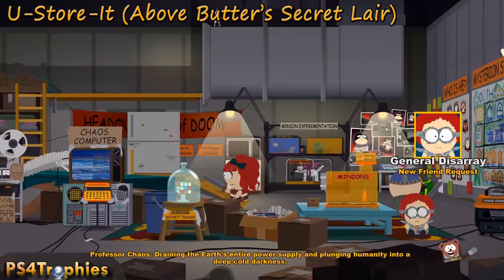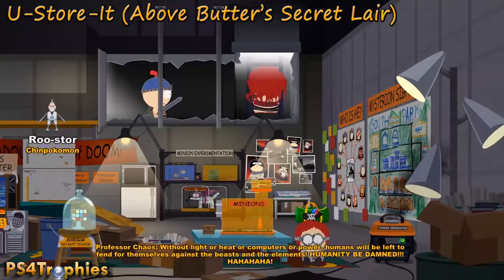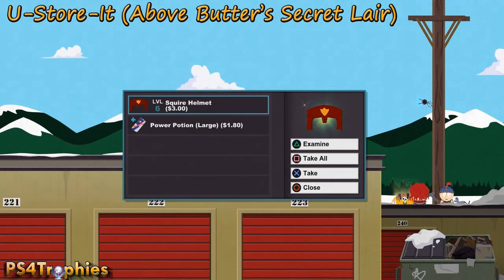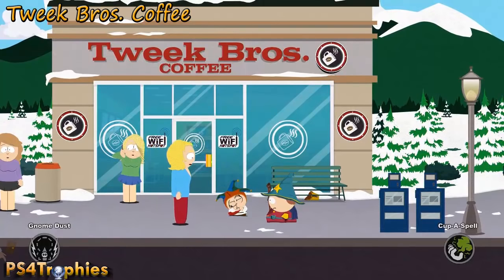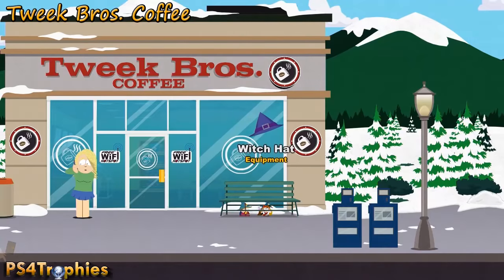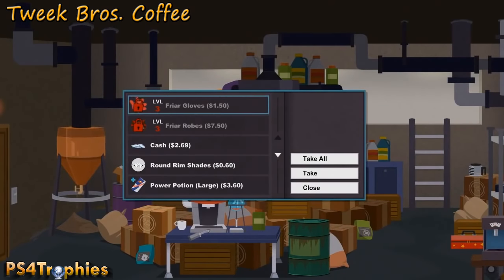Go to above Butters' secret lair: get the key from Butters' bedroom, then go to his store locker — locker number 223 — and go up to the roof. Use your alien probe to zap yourself over; a lot of people don't know how to get up here. At Tweak Brothers Coffee, there's one item underneath the bench — the witch hat. Inside Tweak Brothers, once you become friends with Tweak and complete his quest, you get a key to the yellow chest with the fryer gloves and robes.